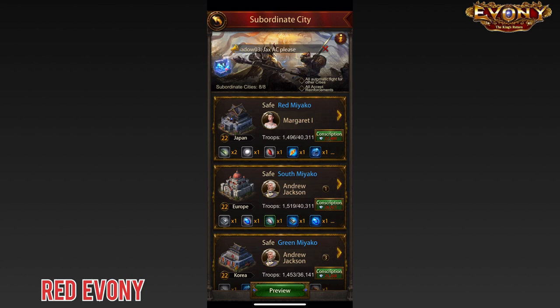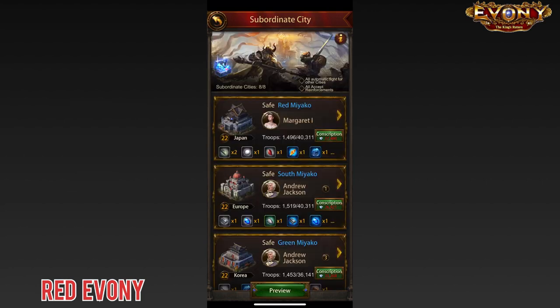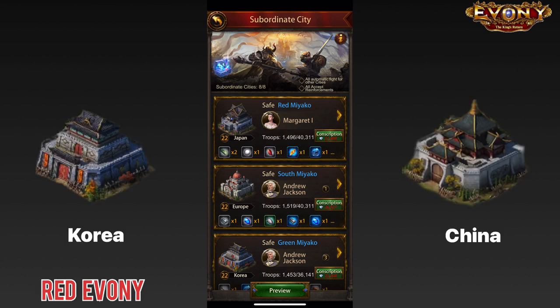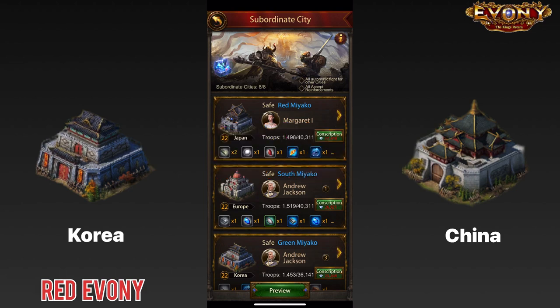With Evony putting out historical subsidy events on a regular basis — in fact one just started today — it is a good time to think about the kind of subsidies you want to get. For me personally, at the stage of development I'm at, Korea and China are the best subsidies for obvious reasons: both give a boost to resources, and China specifically gives increased training speed because I'm going to be building a lot of troops very soon.